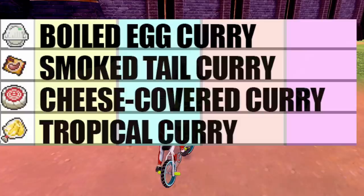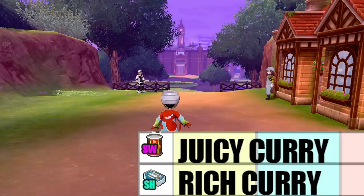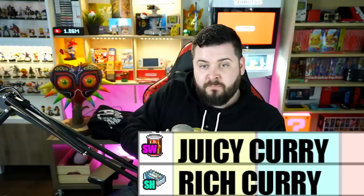Two items are version exclusive: Bob's Food Tin is in Sword, Box Food Tin is in Shield. To get both, you either have to trade Pokémon holding these ingredients — six Pokémon so you have six of the same item — or you have to be a guest cooker in that version. Meaning if someone playing Pokémon Sword hosts a cookout with Bob's Food Tin and you, playing Shield, join as a guest, you get credit for it in your Curry Dex.